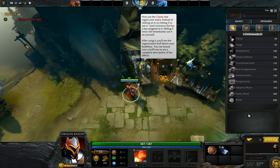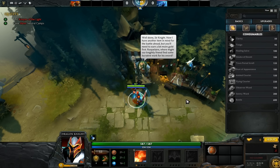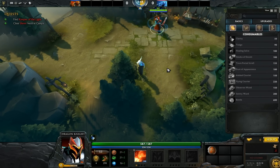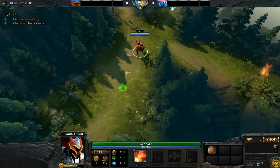Hitting X twice will immediately use it on yourself. After using it you'll see the regeneration buff above your health bar. You can mouse over a buff icon to see a complete description of the effects. Double press X — okay, I was already recharged again. Now restoring mana per second. Well done, sir knight. Now I have another item in mind but you'll need to earn more gold — I spotted several neutral camps in the woods to the south. Let's hide the buying menu and kill some creeps.